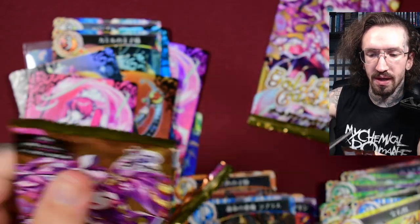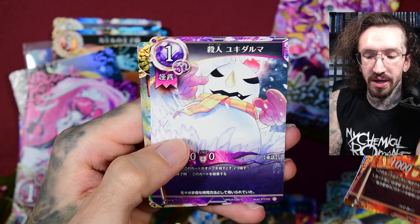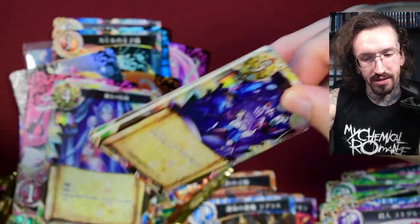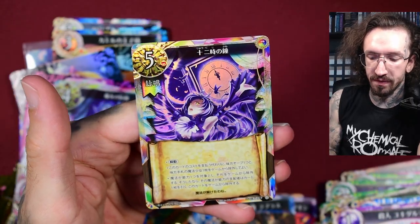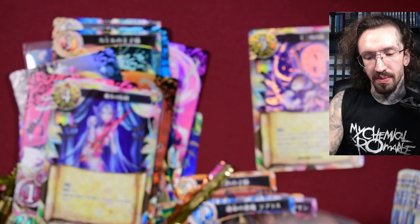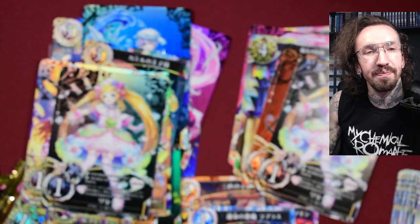Another dupe and two packs left. So far we only got one secret, no HR at all. So maybe I just was lucky with my HRs. Another dupe. Some last pack magic, please — just one secret per box. We get another of these. I guess I was just lucky with my first box with all the high rarities. This time only one secret. Let me know what you think about the artwork or this TCG, or if you know something about it, please let me know in the comments. And yeah, see you in my next unboxing. Bye.